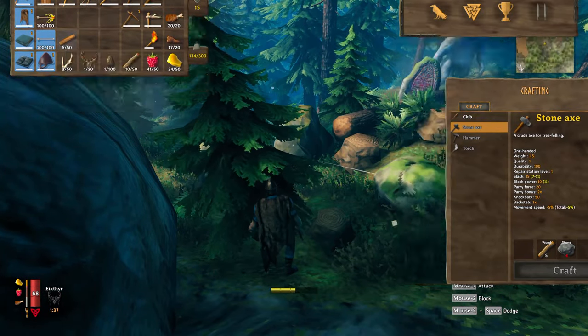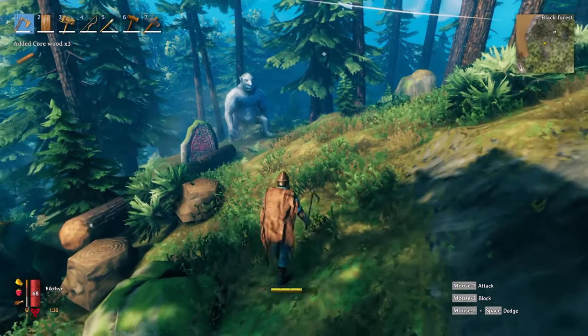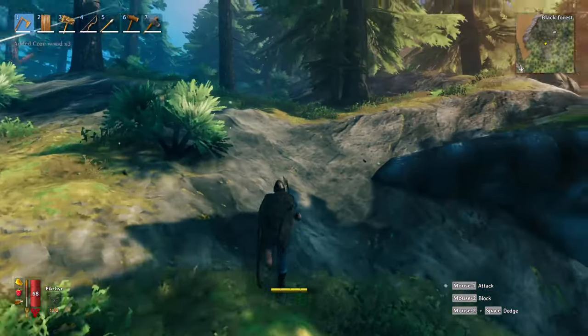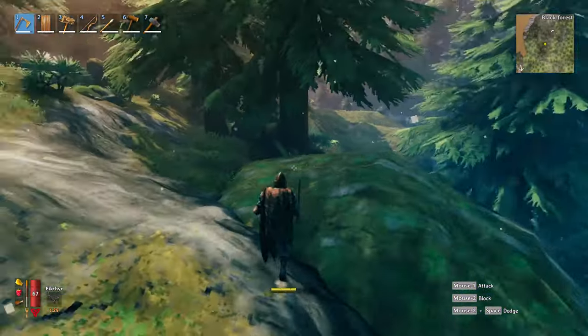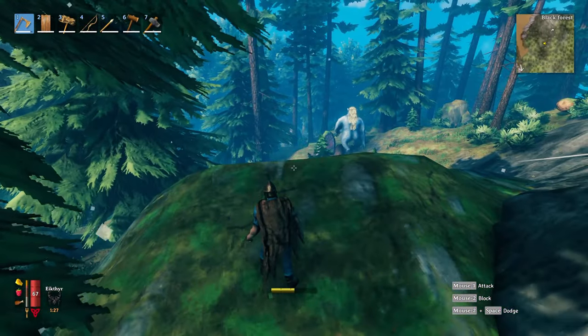Here we have some core wood — and here we have a troll. So be a little bit careful. Keep an eye out for where things are because the trolls will really wreck you. But it's okay, we're going to get that core wood and get out of here.